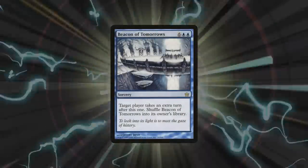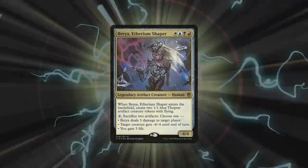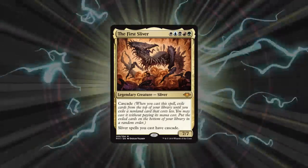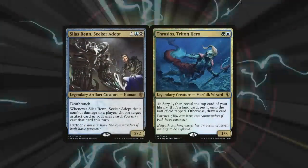Ladies and gentlemen, that was a very interesting game. Everyone thought the game was over once James started his infinite turn loop, but instead of accepting defeat, they still tried to dig for answers. Once James was dethroned, Ryan took advantage of the opportunity and went for the win. A big thanks to James for bringing out his Kefnet deck and showing us its power potential. Mike's First Sliver deck had just as much explosive potential as Ryan's, but it drew a lot of hate from the knowledge of how Food Chain combos work. Garrett's Silas/Thrasios deck tried to control the board but couldn't get going before Breya got the win. Tune in next time when we'll see who will be king of the competitive EDH table.